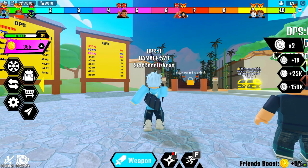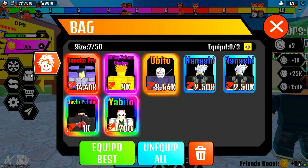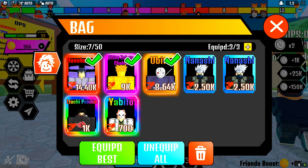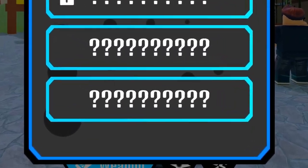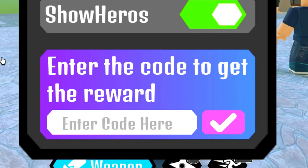As soon as you redeem that code and scroll down, you should see that you got some boosts. We should also get a pet from it — I'm pretty sure we got a pet from that. So redeem that code and now we can move on to the next one.